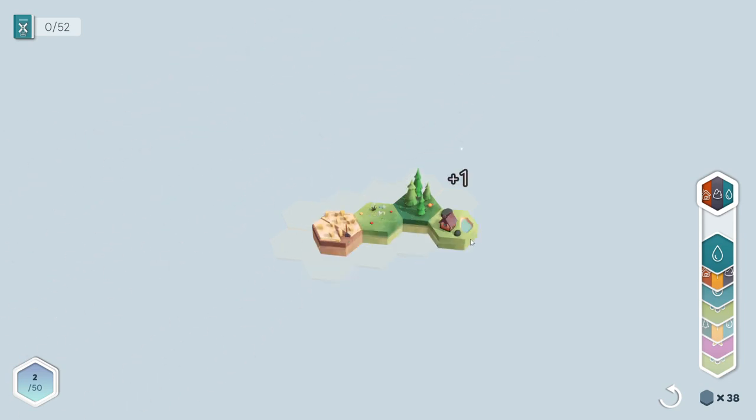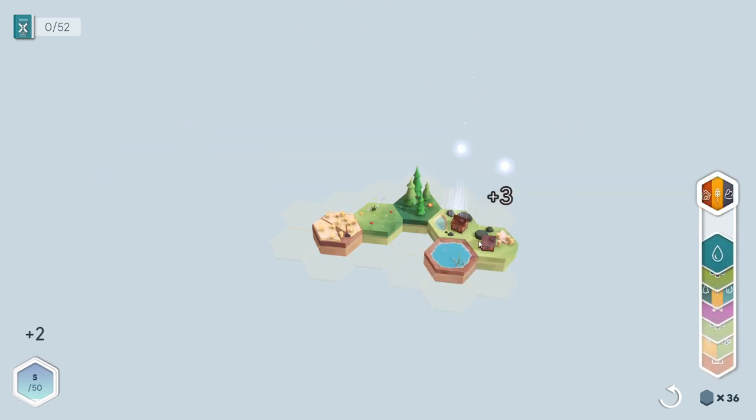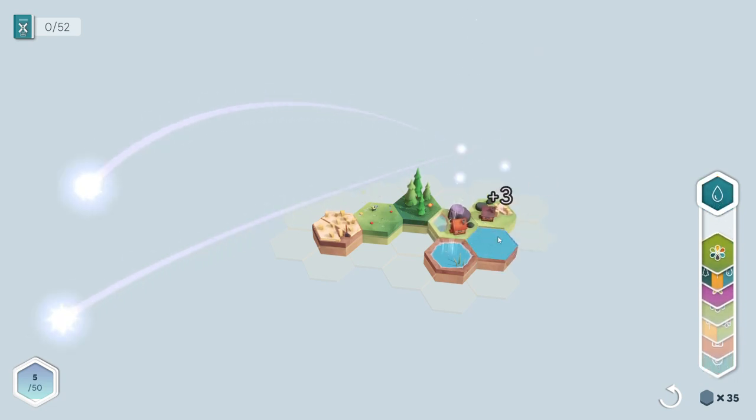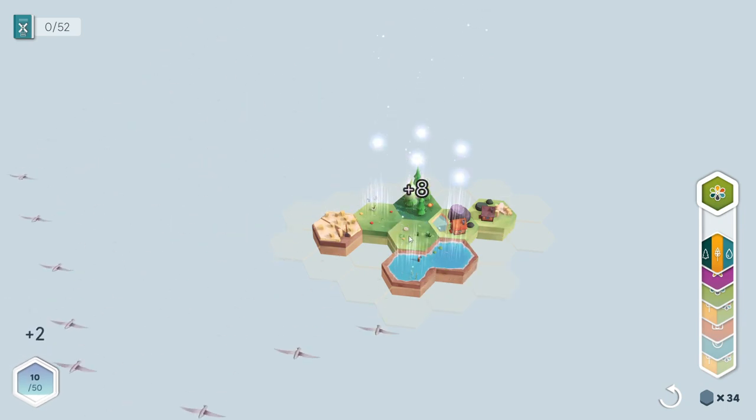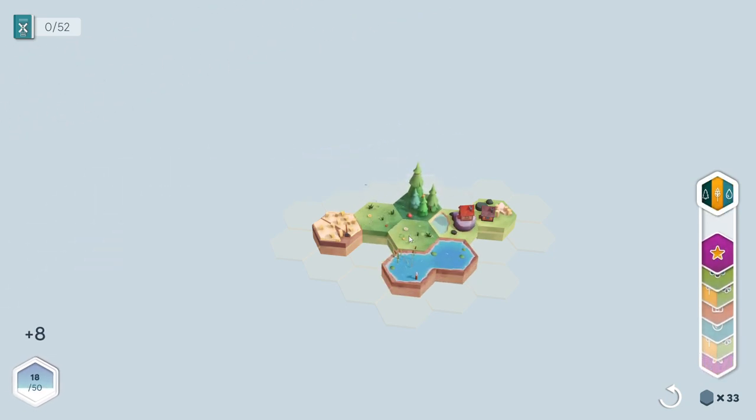Let's put you over here. Okay, right there. Because we're adding it to multiple things, we get more points for that. This is a little village and rocks. Let's put you there. Spending water tiles out some. I think this upgrades - because it's a flower tile - gives things to everything around it. Yeah, so we get eight points for that one.